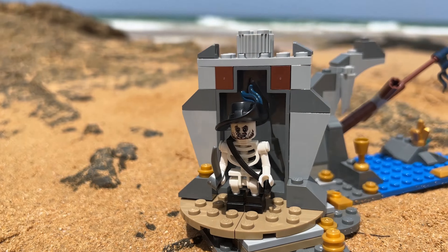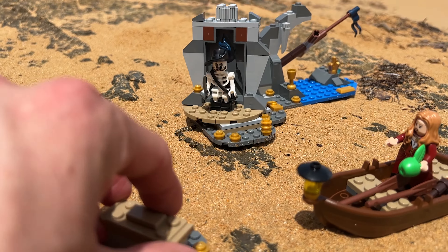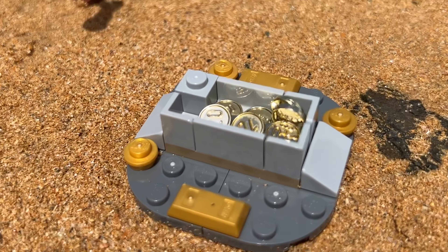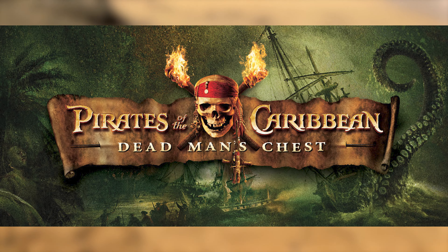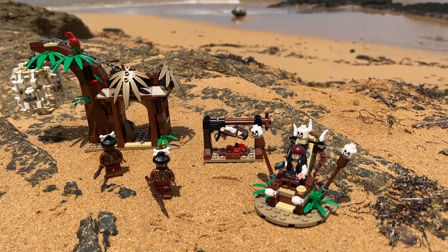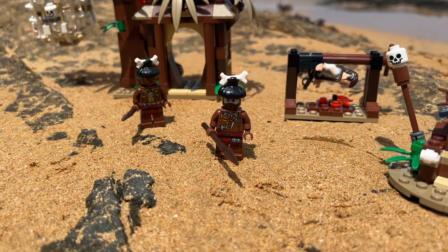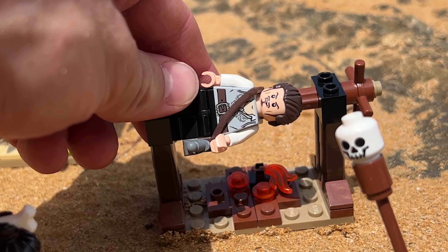The worst part is my camera cut out so you don't even get to see anything. Then we got to the Isle de Maruta — this is the scene where there's all the treasure and the curse, and we get to learn that they have to return the coins. Deadman's Chest has two Lego sets, one of which is the cannibals where they all think that Jack is a god and they worship him, and they're gonna be cooked and eaten alive.